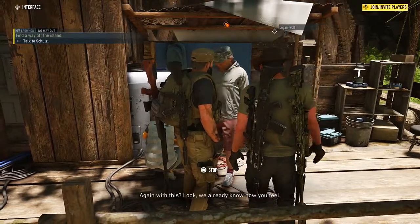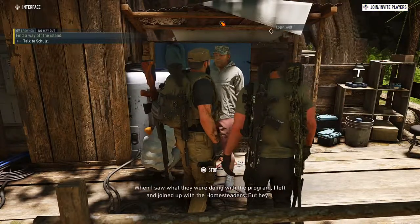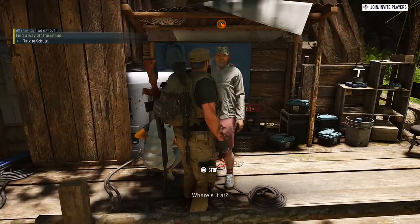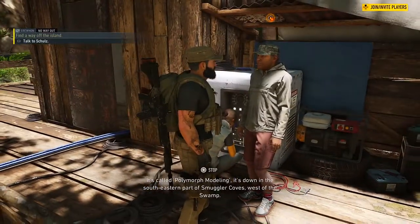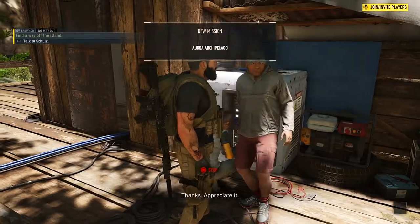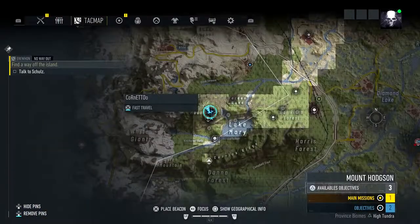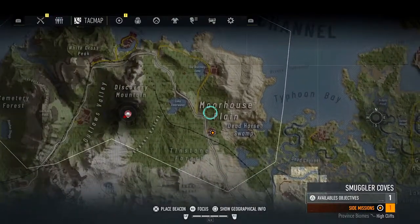When I saw what they were doing with the program, I left and joined up with the homesteaders. But if you're interested, why not check out the startup? It's called Polymorph Modeling. It's down in the southeastern part of Smuggler Cove, west of the swamp. Believe it or not, I think that is one of the missions that will be on my route to go up, so I will start that.